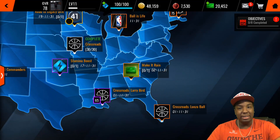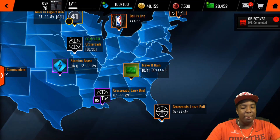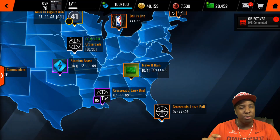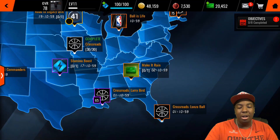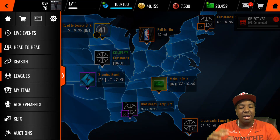If you have some cash laying around, I definitely recommend buying stamina refills — it's only 99 cash, really not that expensive. Just get a ten-dollar iTunes or Google Play card, buy like a thousand cash, and use that for stamina refills. I have twenty thousand four hundred and fifty-two cash right now and I'm getting another twenty-three thousand today. But using this method you don't have to spend any money — just keep grinding the crossroad events and the stamina boost event every single day.